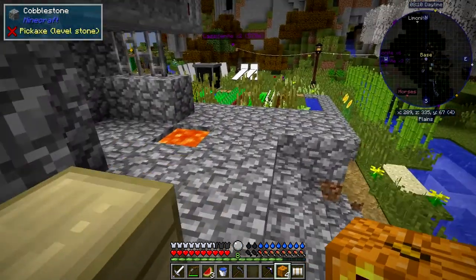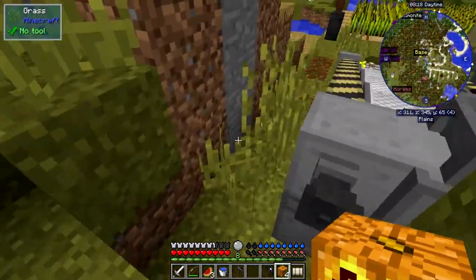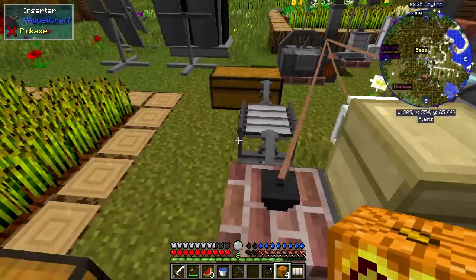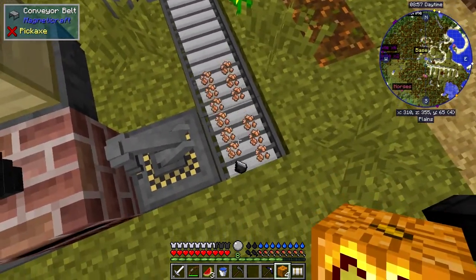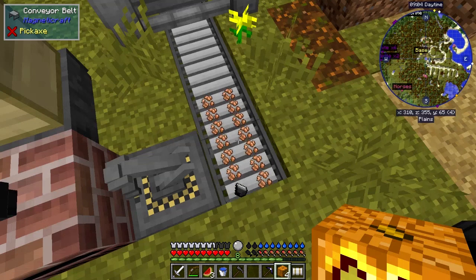Flint in the furnace is actually a problem. I set all this stuff up last time — it's working really well, I'm quite pleased with it — except for one thing: flint. I'm getting flint from the gravel through the sieve and it ends up in here, so you have to remove it manually. There's two copper came out, then we got another gold, then we should get another flint. It alternates which side it takes from.